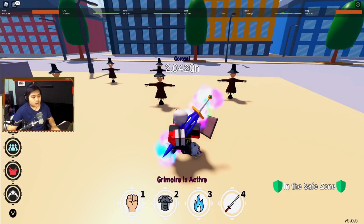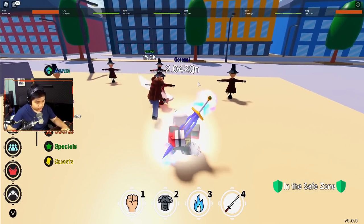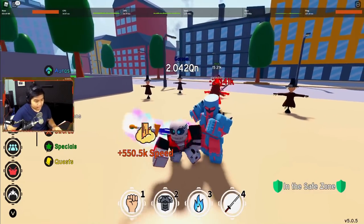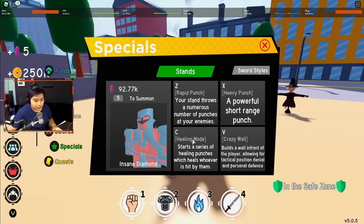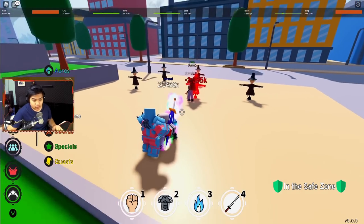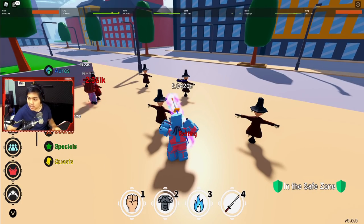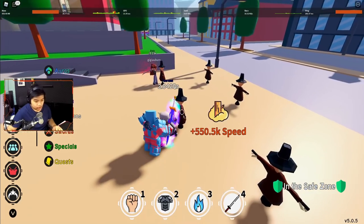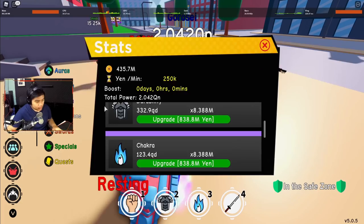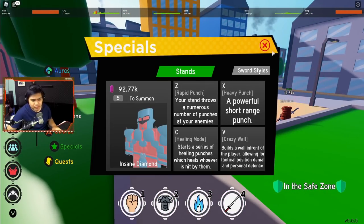Yaitu Inside — Crazy Diamond. Kita akan langsung pakai Crazy Diamond. Untuk skill-skillnya kayak biasa: Rapid Punch, Heavy Punch. Lalu dia ada Healing Mode dimana kita bisa nge-heal temen kita. Lalu skill keempat itu Crazy World. Kita coba yang C dulu — Healing Mode. Nge-healnya 3 — wih mantep, 370 QD loh, sakit loh itu. Scaling-nya sama chakra ternyata — 3 kali pertik. Jadi chakra gue 123 QD, bener tiga kali, lumayan mantep sih. Heavy punch juga sakit banget ternyata.